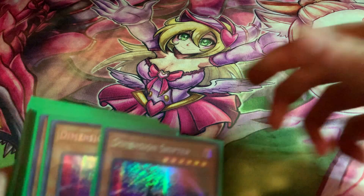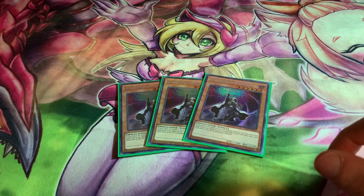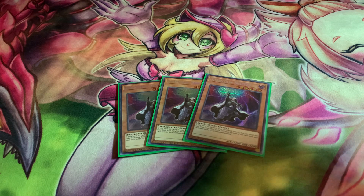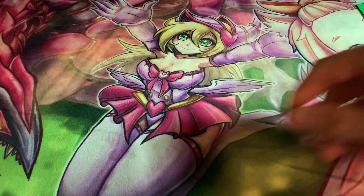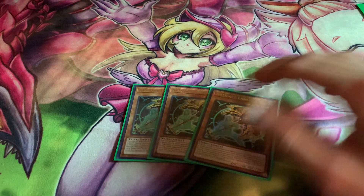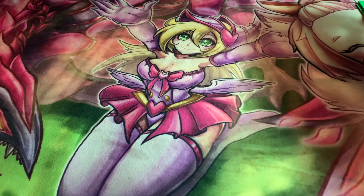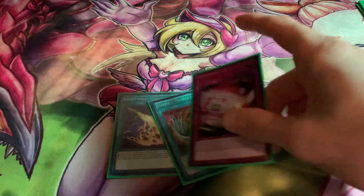On to the side deck. We have D-Shifter because this is a Grand Maju deck. The reason I'm not main decking it is I had to fit everything else in there, and there are matchups that don't care — if Eldlich sets five and passes after a D-Shifter, it's just like, now what? Then we have three Lancia of course — there's a bunch of banishing at my locals, some Dino players coming back, a lot of Birdface starting up, Invoked. Just too good not to play at three.